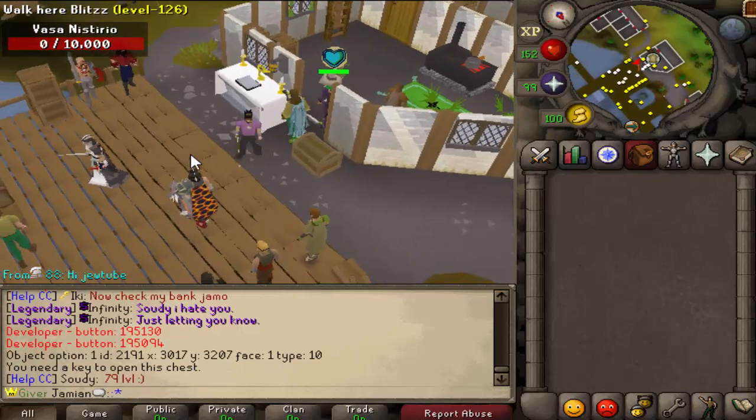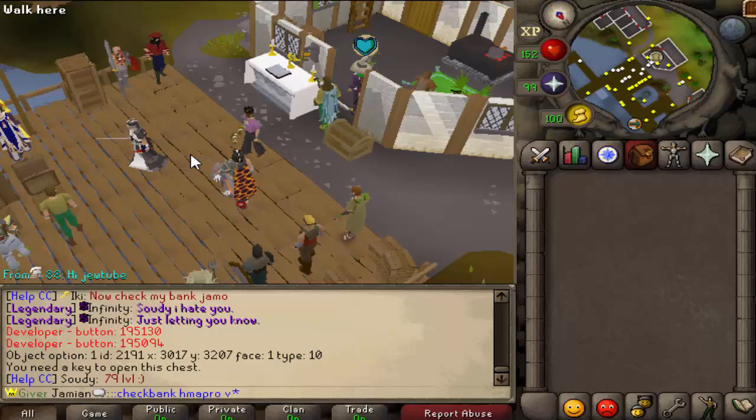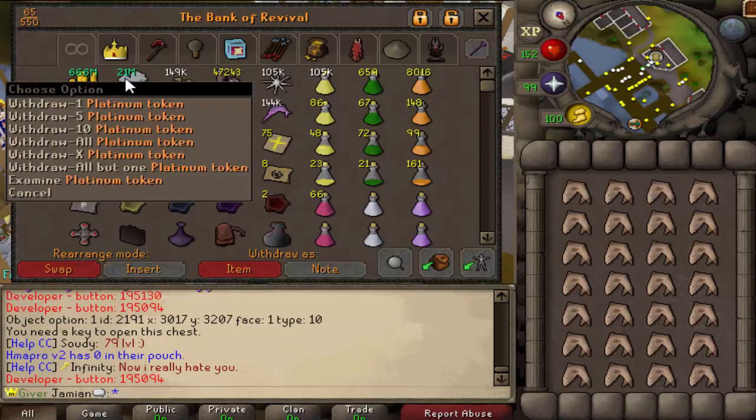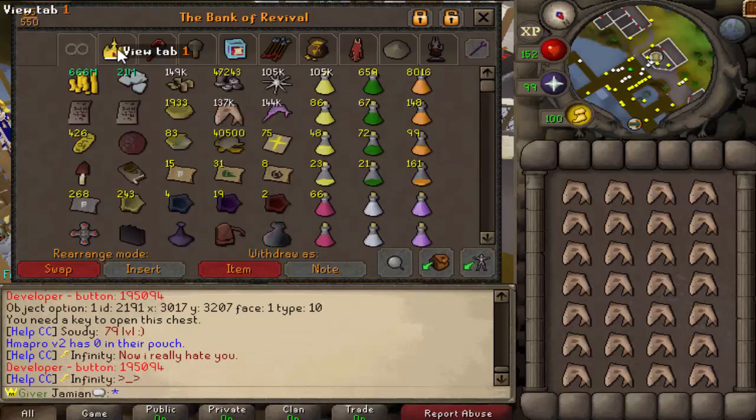Let's go look at Hemopro's bank — Hemopro V2. Let's take a look at what this dude's got. 21 mil platinum tokens, nice. Nice tab, he's got the food and everything. Gear — yeah, it looks like he's got everything he needs.